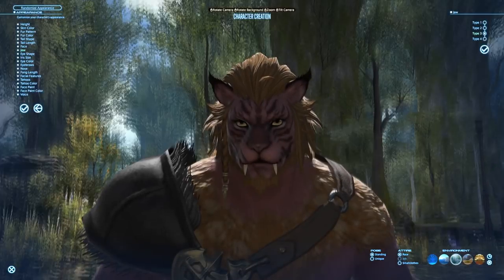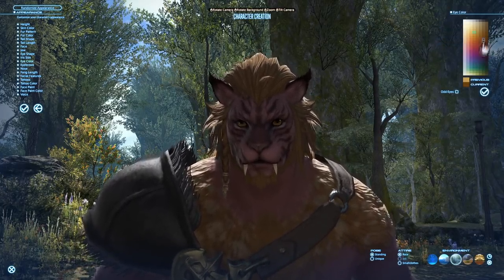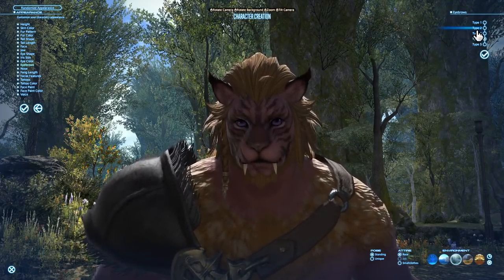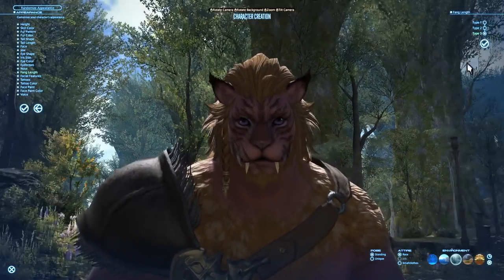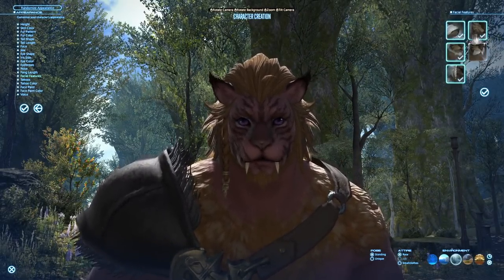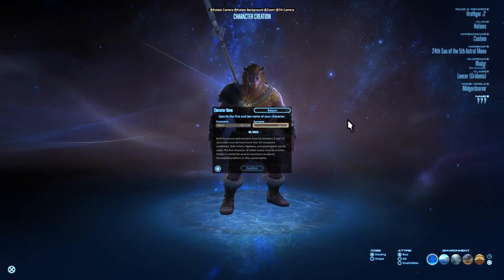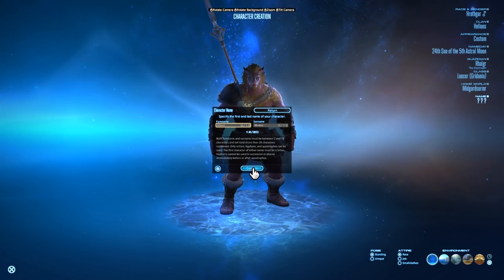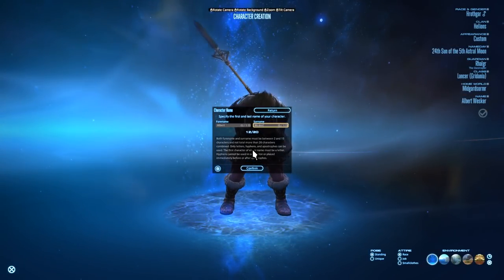All of the races have a lot of different customization options. Spend as much time as you need on this. Make a character you are absolutely happy with — there is only one time you can change the entire look of your character for free, and it's at level 50. So pick a race, gender, and overall look you are happy with, as well as a name you are happy with. Even after purchasing the game, look and name changes have a further cost. So unless you have money to burn, be extra sure here.